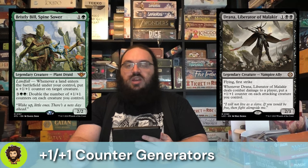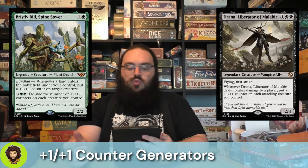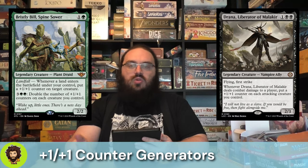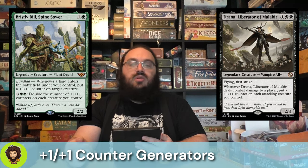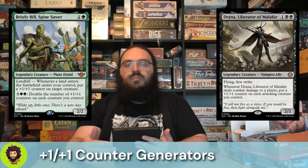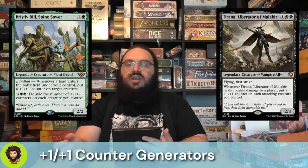Going a bit more budget again, we have Drawnot, Liberator of Malakir — a 2/3 for 3, not bad. Flying, first strike, pretty good. When they deal combat damage to a player, they pass out a +1/+1 counter to all of our attacking creatures, including themselves. Obviously they've already dealt their damage so they won't get that little bonus, but all of our other creatures are going to get a little stronger.